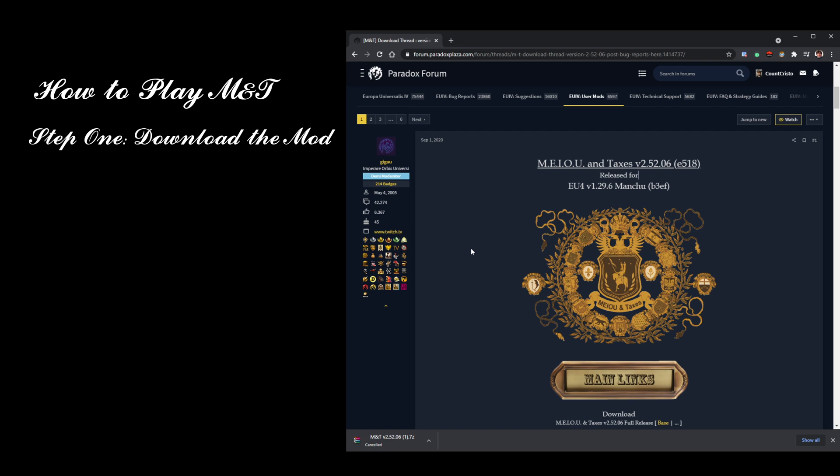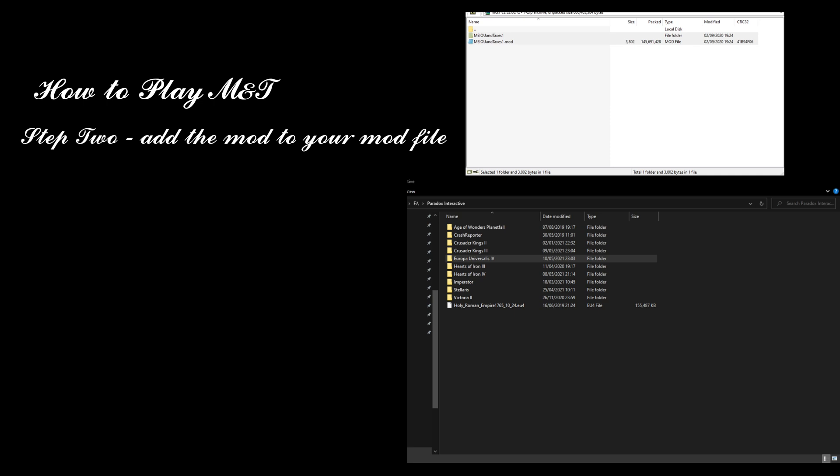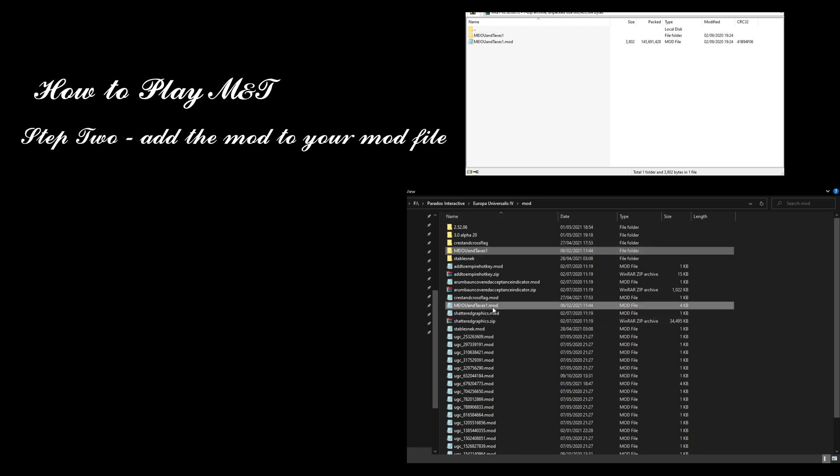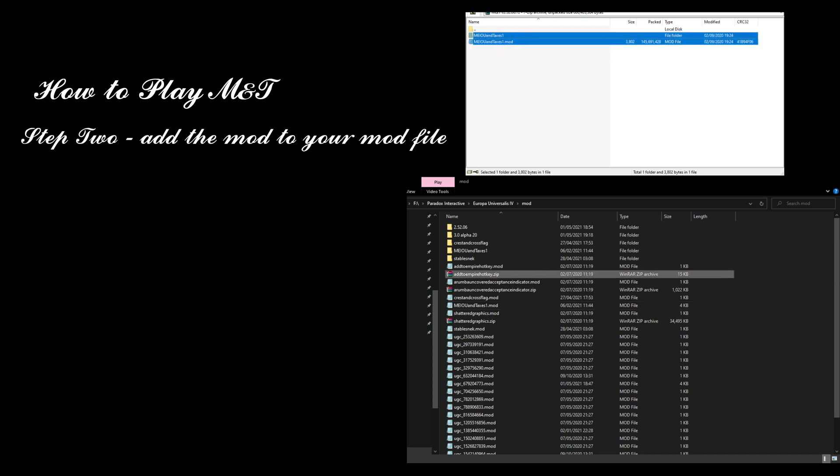So now we have the mod file, let's take a look at opening it and putting it in the right place. You need to add the mod files to the correct folder on your PC. Open up My Documents, then Paradox Interactive, then Europa Universalis 4, then open up the mod folder. The downloaded files will be zipped — you'll need unzipping software like WinRAR or 7-Zip. Take these two files, extract them into your Paradox Interactive Europa Universalis 4 mod folder. If the only thing in this folder is a text file called dummy, then you are in the wrong folder. Make sure it's Paradox Interactive inside your My Documents folder — not under anything to do with Steam.